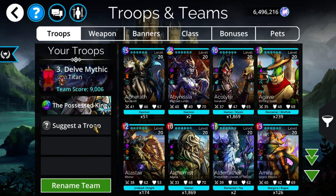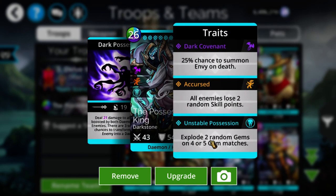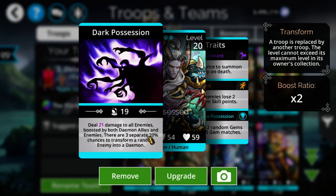For the delve mythics, first up is Possessed King. Possessed King has two things that work well in delves: its natural mana accumulation and the fact that it explodes two random gems every time it gets an extra turn, which is great for accumulating mana. Its main value in delves is the three separate 20% chances to transform an enemy into a random daemon — and these can stack, so it can multi-transform a single troop.